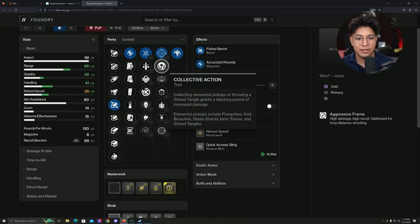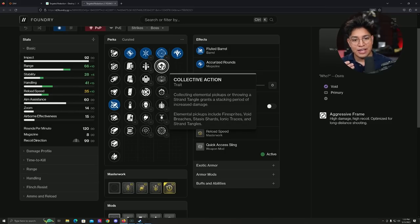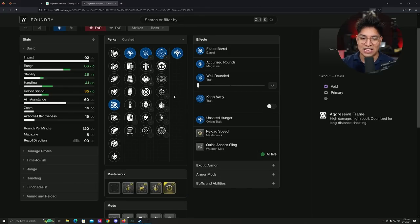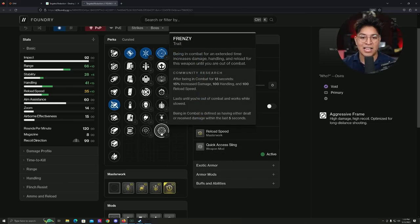Next will be Collective Action — it's a brand new perk. You pick up an elemental shard or throw a Tangle, and you get a stacking period of increased damage. My curiosity is if the percentage is the same as something like Harmony, where it's not enough to two-tap. If that's the case, it's not really that crazy, but still pretty solid. Destabilizing Rounds — I recommend that one for PvE. We have Explosive Payload, and Harmony — you saw the gameplay, it has a little bit of potential but not the perk I recommend. And last but not least, Frenzy — some people see it as only a damage bonus, but remember you also get 100 reload speed, which is really effective in PvE.